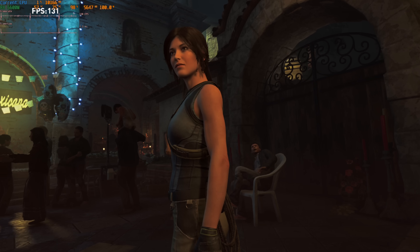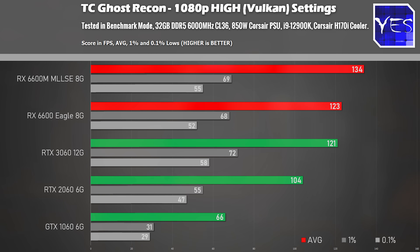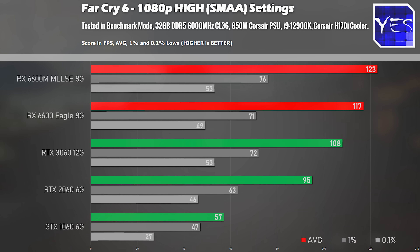Moving on to Shadow of the Tomb Raider showed us the exact same thing — the mobile variant was beating out the desktop variant. There are also some interesting tests we do later around undervolting. Moving over to Tom Clancy's Ghost Recon on Vulkan API, the 6600M is scoring the best out of all five graphics cards. Then moving on to Far Cry 6 at high settings, we've got again a win for the RX 6600M.